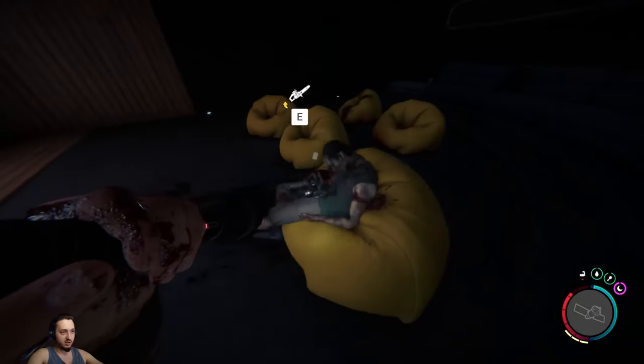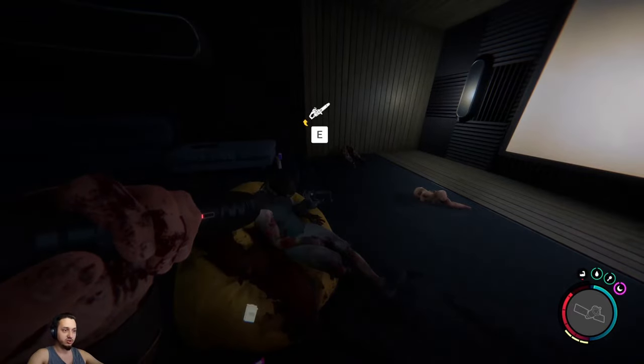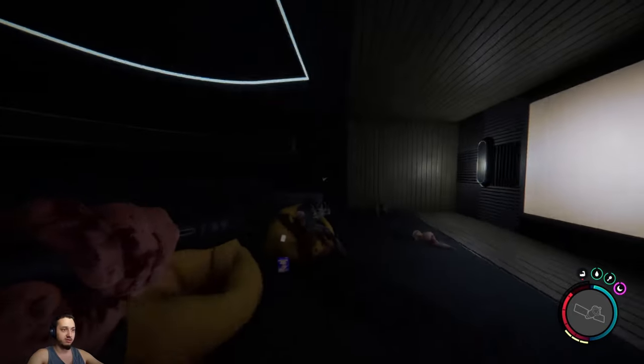After you take those guys out, you'll see this guy hanging out right here with nothing but a chainsaw inside of him. Grab that chainsaw and you'll be ready to slay trees, mutants, babies — everything.